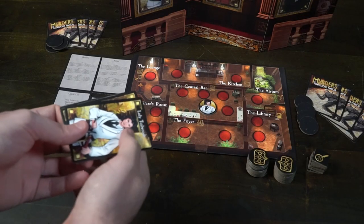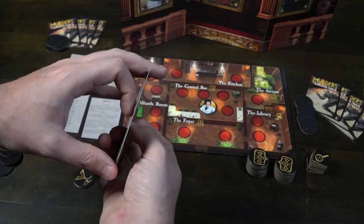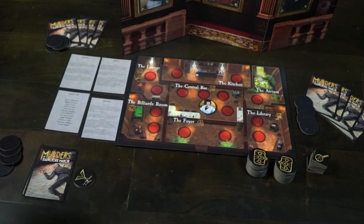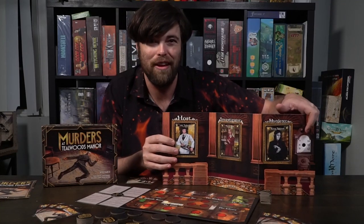You're going to have unique objective cards in your hand, and you're going to want certain characters to survive and certain characters to perish throughout the night. Each game revolves around six different rounds starting at 7, 8, 9, 10, 11, and 12 at midnight.